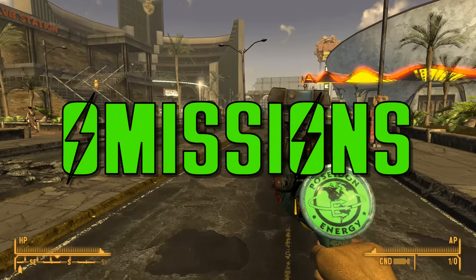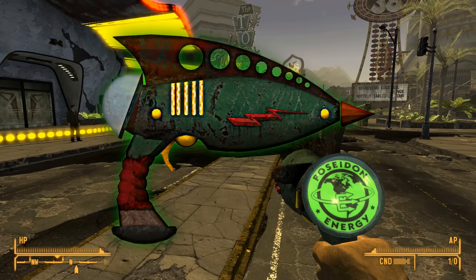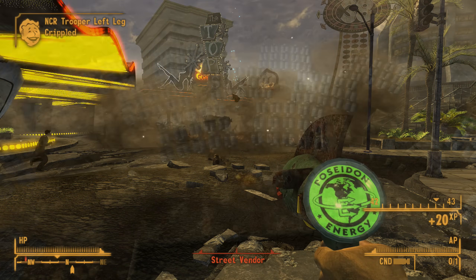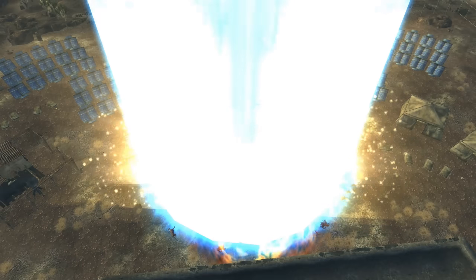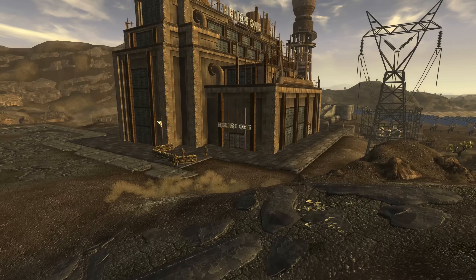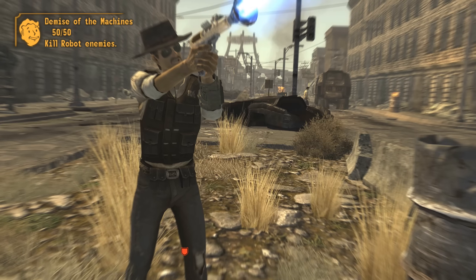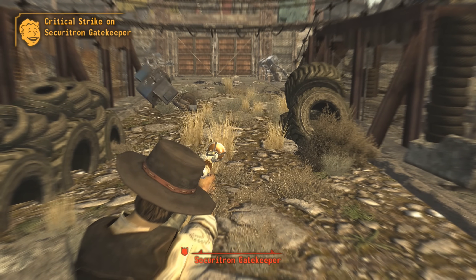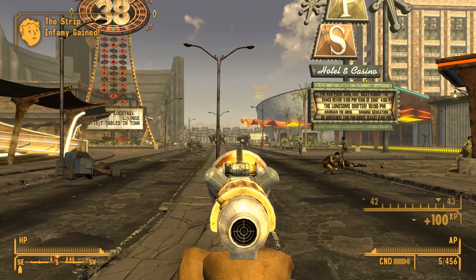Before the number one entry, two honorary omissions. First is Euclid's Seafinder — technically a one-handed energy weapon, but energy skill doesn't contribute to its damage at all. While its own damage is zero, the Archimedes Orbital Laser it targets does 150 damage, but it can only be fired once every 24 in-game hours and only during the day. Max, a little boy near Mick and Ralph's in Freeside, can give it to you for a fee. To activate the Orbital Laser, you need to go to Helios 1 and send power to Archimedes 2. The other honorary omission is the Pulse Gun — it does 250 damage to robots and 110 to Power Armor users, but only 5 to everything else. It can be found in the Vault 34 Armory.